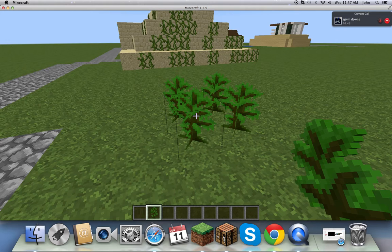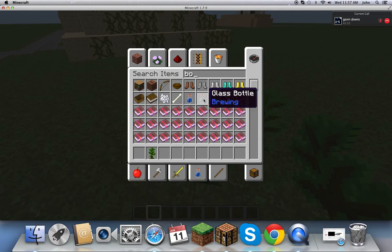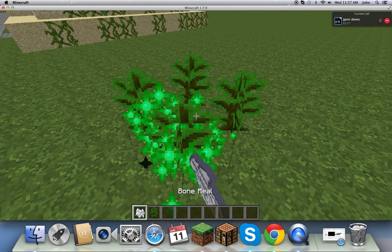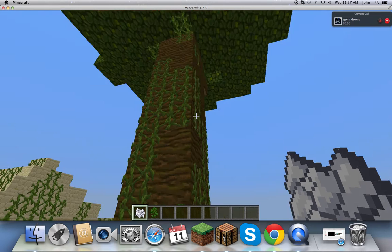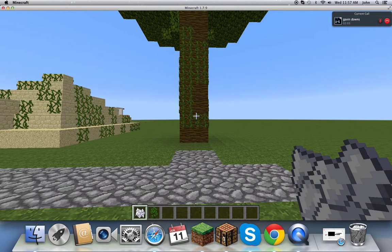What you need is saplings. Just place that and then get some bone meal. There — and then you've got a tree. This one's quite small; there's usually bigger ones.